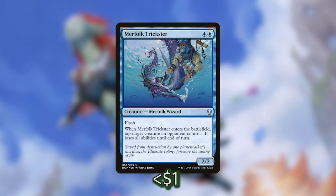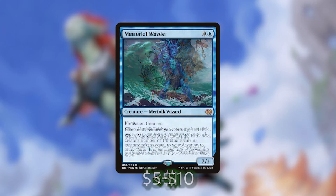Merfolk Trickster is really cool — it has flash and when it enters the battlefield we get to tap target creature an opponent controls and it loses all abilities until end of turn. This has so many uses: tapping down a big Eldrazi before it swings at us, tapping down a really problematic blocker, or shutting off our opponent's commander for a turn. Maybe they're playing Korvold and they're about to go off — we can tap them down and they just lose all abilities for that turn. It can kind of be like a mini Time Walk. Master of Waves is one of my personal favorite Merfolk — it has protection from red, pumps all elementals we control by plus one plus one, and when it ETBs we make a number of 1/0 blue elemental creature tokens equal to our devotion to blue. I've been able to pull off anywhere between 10 to 20 elemental creature tokens when I play Master of Waves.